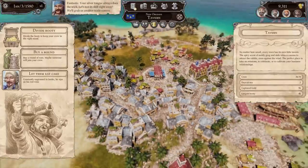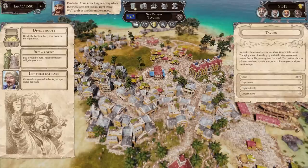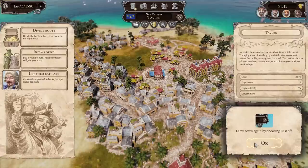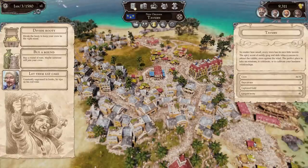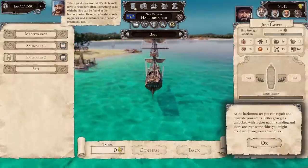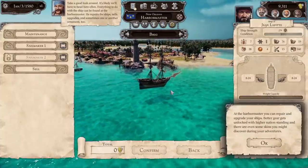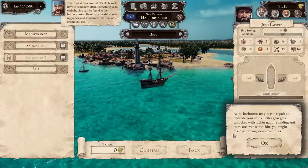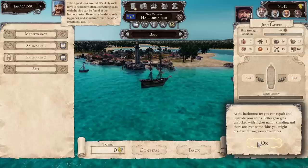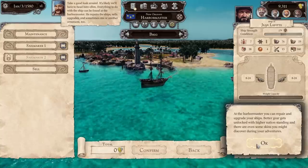Fantastic — your silver tongue always does the trick. Let's test his skill right away and grab us another trade convoy. Leave town by choosing to cast off. Take a good look around — it's likely we'll have to come here often. Everything to do with the ship can be found at the harbor master. He repairs the ships, sells upgrades, and sometimes one or another ornament too.